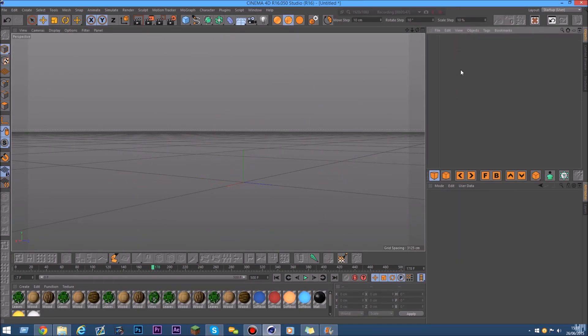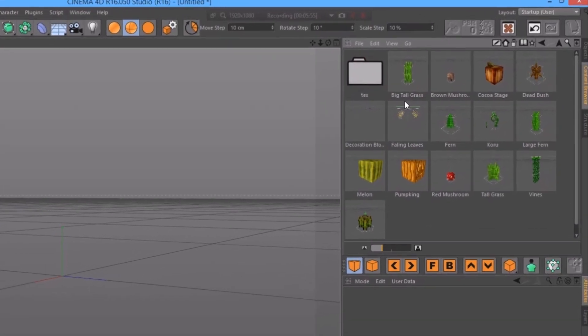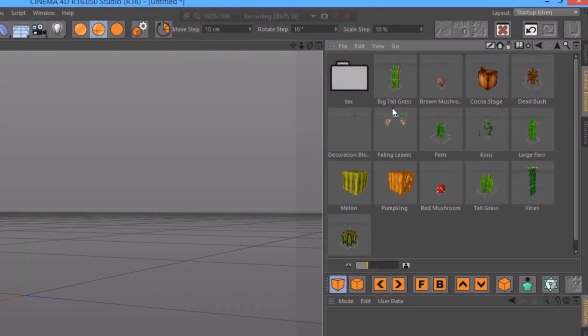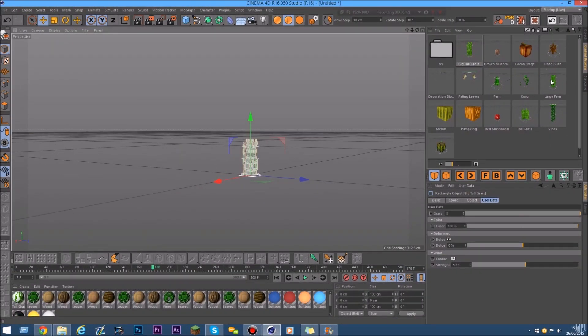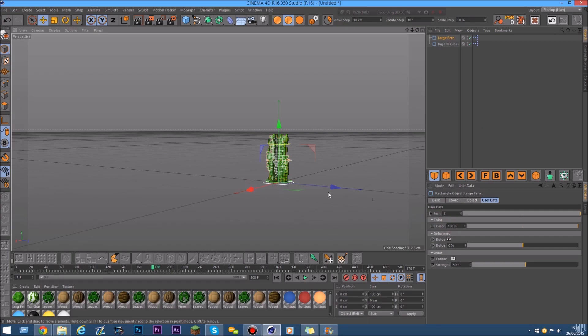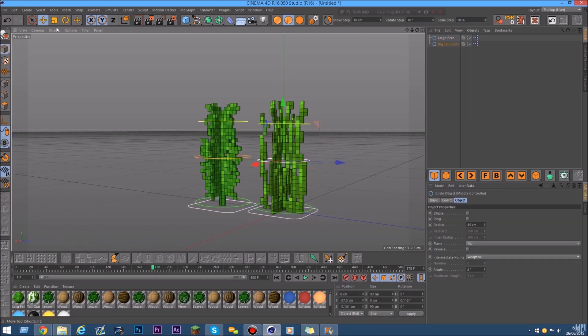Now I'm going to show you the new things in the extra folder. There are 15 new ones — so 50 total now — and I think there were four or five in version one. The first new extra is the big tall grass, and the other is the large fern. Those two are new ones and they use the same controller method as the other extras.